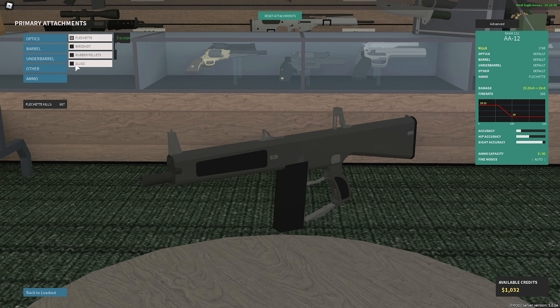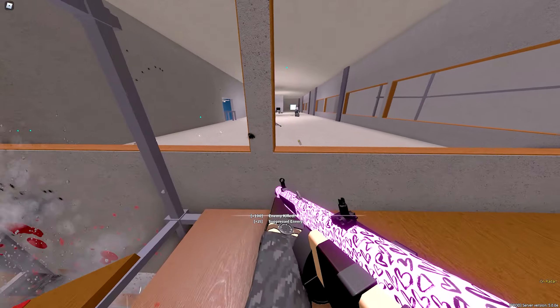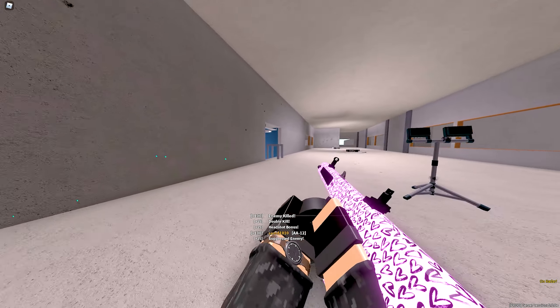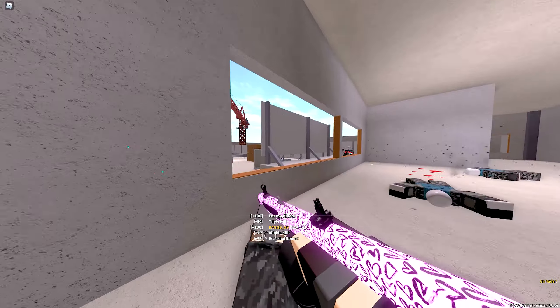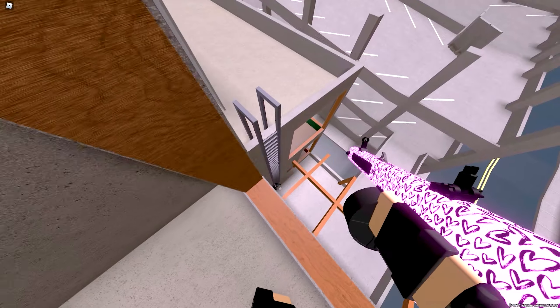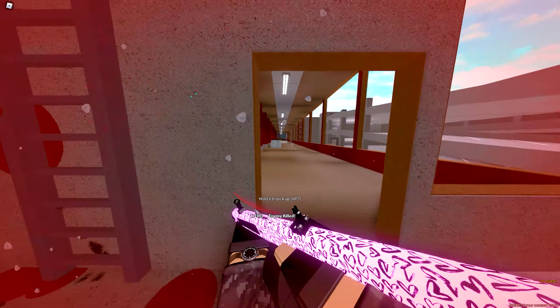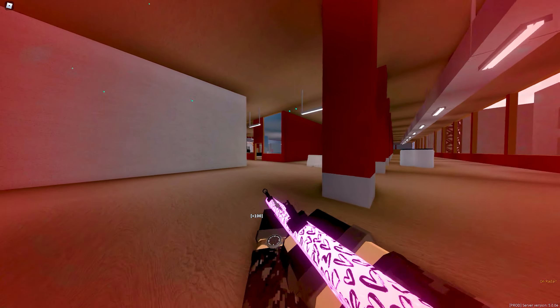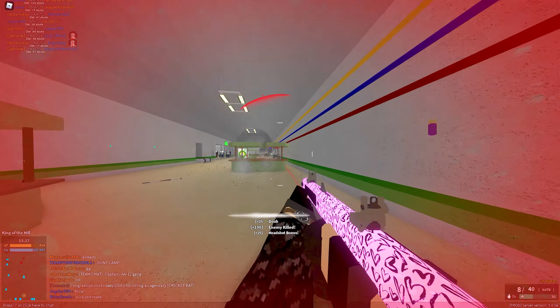Step three: it's all about that skin. It's something about having a flashy skin that riles people up even more. I've gotten kicked from servers using the AA-12 and I had like five kills — the match just started, we've got like 11 minutes left. Because I run a bright hot pink skin on my AA-12 with hearts on it. All I'm trying to do is spread love with this gun and here are these guys kicking me. What am I supposed to do? What's a guy got to do around here just to get some kills?